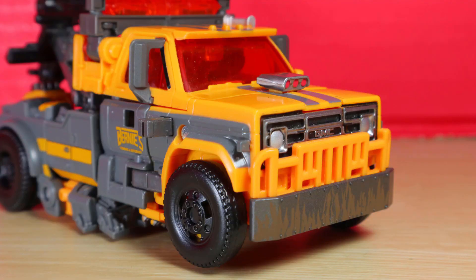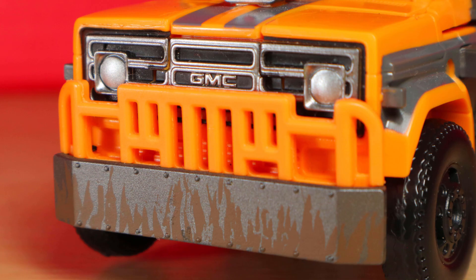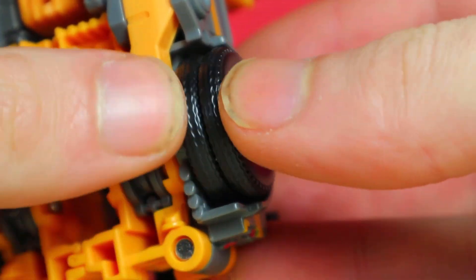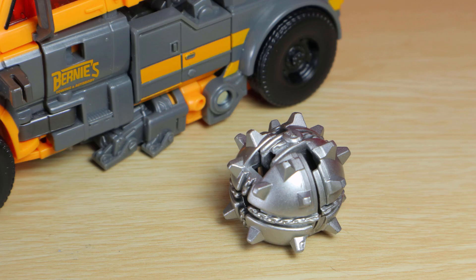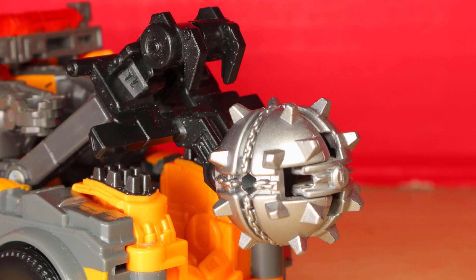I like the square shape of the front with an exposed engine with red paint inside and silver details, including the GMC logo. There's a scuffed-up dirty paint app on the bottom of the bumper. The back wheels spin separately from the outer ones. I like the mirrors, the orange trim around the gray, and the caution lights on top. If you want, you can add the mace to the tow to form a demolition derby truck. Are we sure this isn't a former Wrecker?